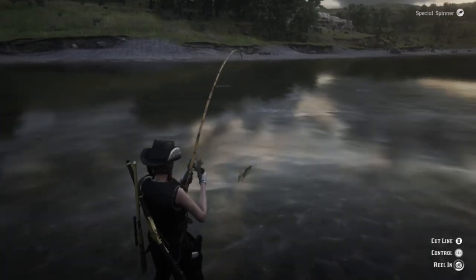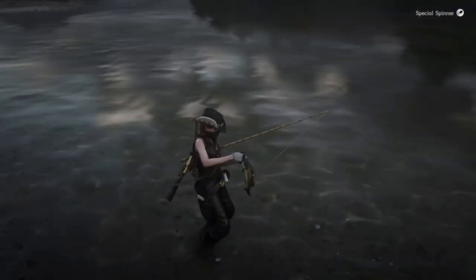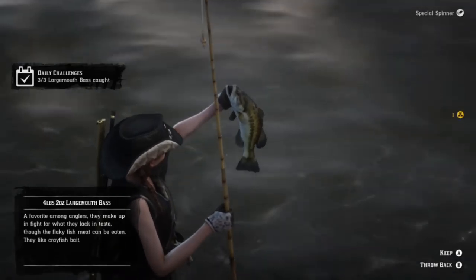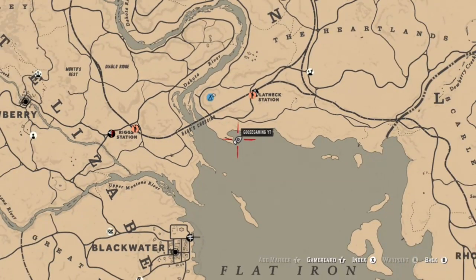Posse joining is pretty simple — just go ahead and look at the posse list and try to join one. For the largemouth bass location today, this is just a random spot. Normally I try to group everything close together with herbs and other animals, but it's the only fish on the list today, so you have free roam to do whatever you want.